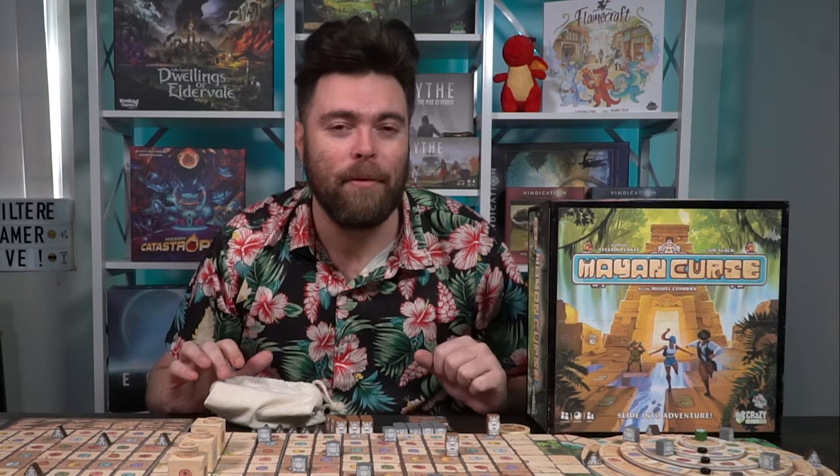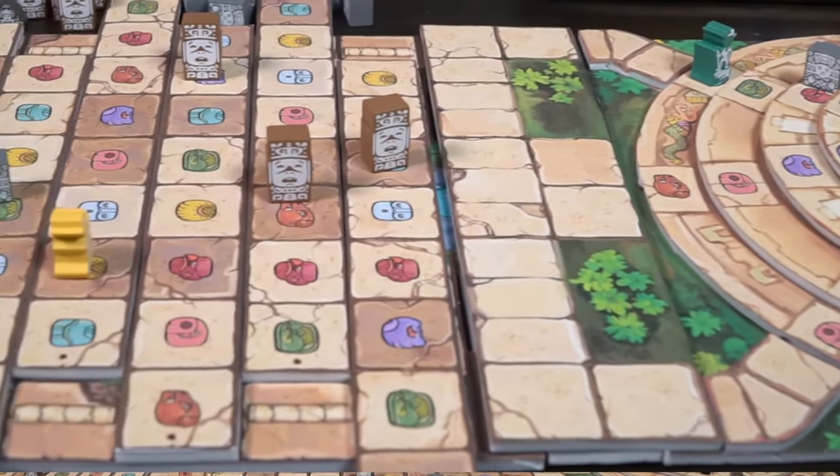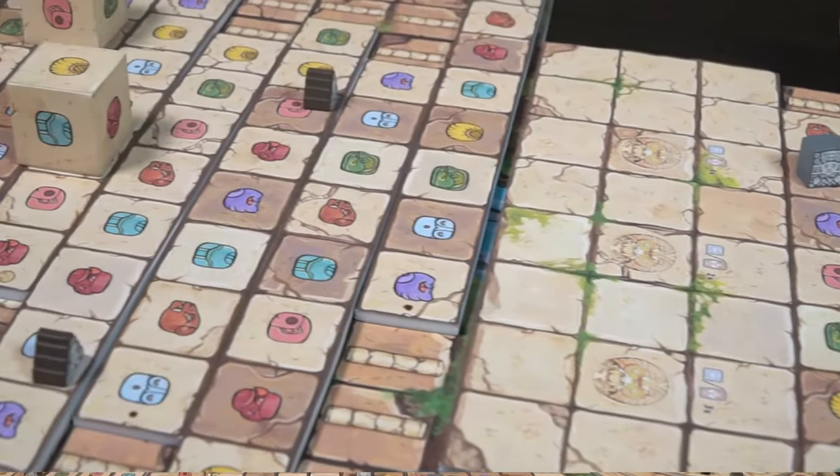Hey guys, welcome back to another Unfiltered Gamer board game review. Today's game up on the tabletop is Mayan Curse by Crazy Like a Box. This is a 1-6 player game that takes roughly 45 minutes to play and is for ages 13 and up.